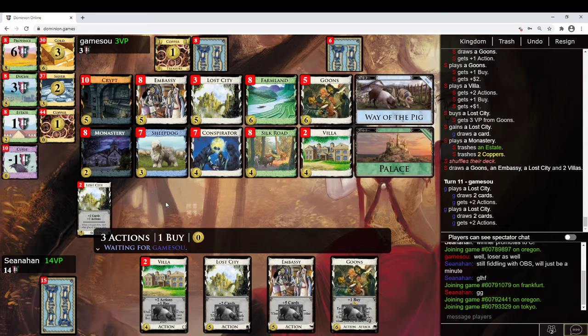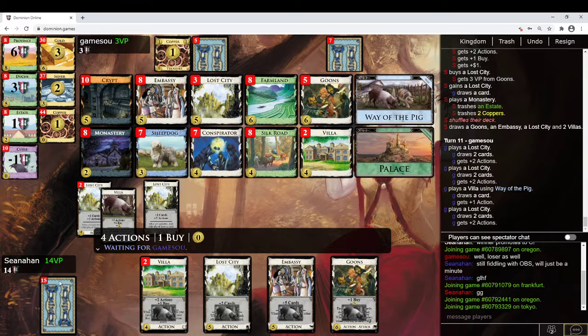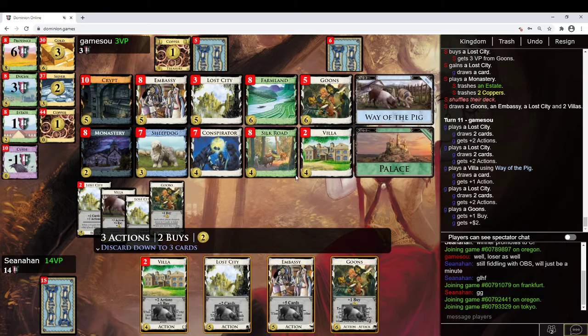Just Goons Villa, and then I can play a Villa as a pig, so I could do the whole trick again — but that seems somewhat counterproductive, because I really just want to get another Lost City now and be happy that I'm thin. I have more Lost Cities, more Villas, more Goons. I feel pretty good about my spot now. I've also got a lot of VP chips. I don't feel good enough to buy random Coppers to get more VP. But the piles are running — Villas are running, Lost Cities are running.